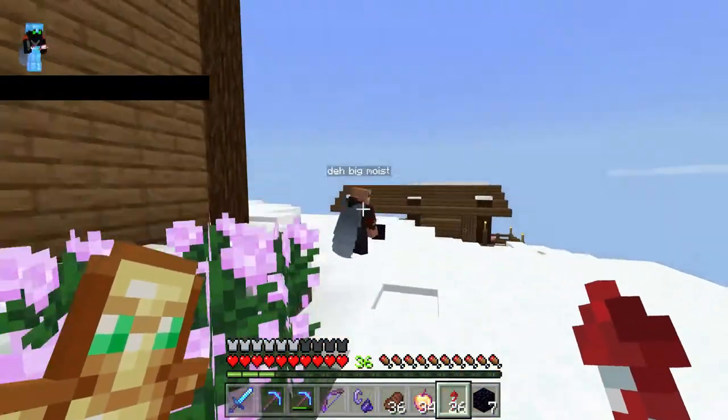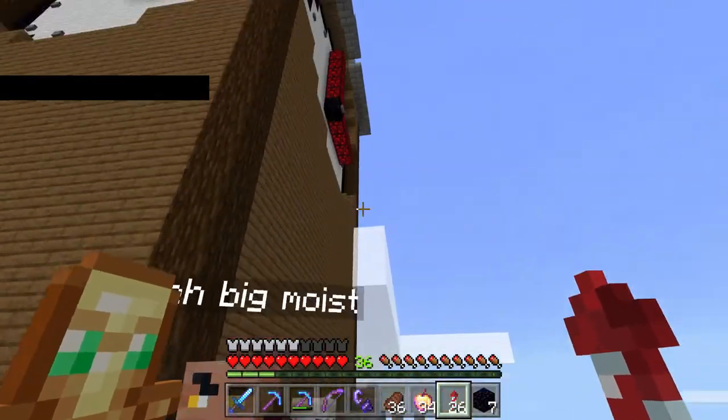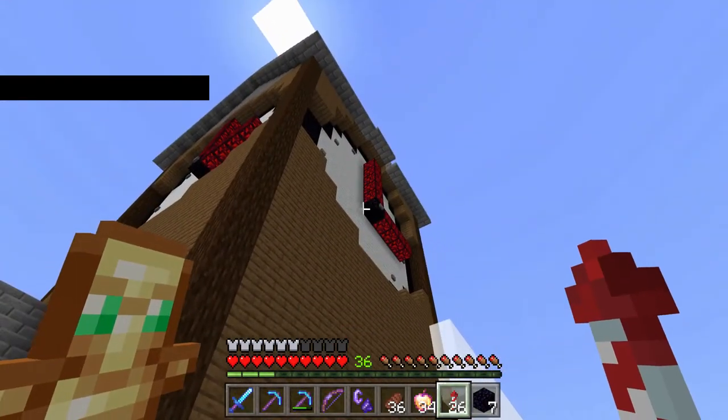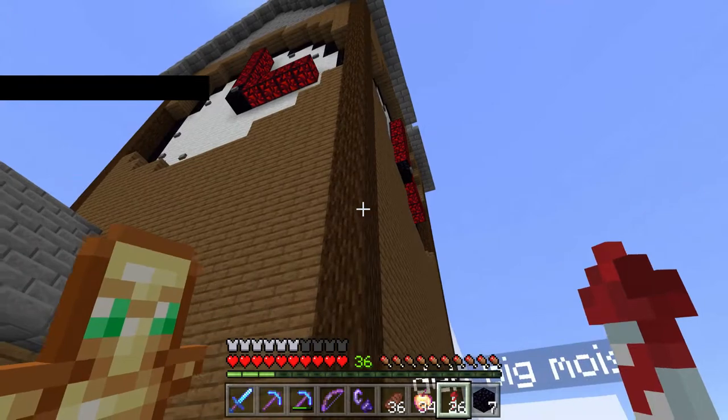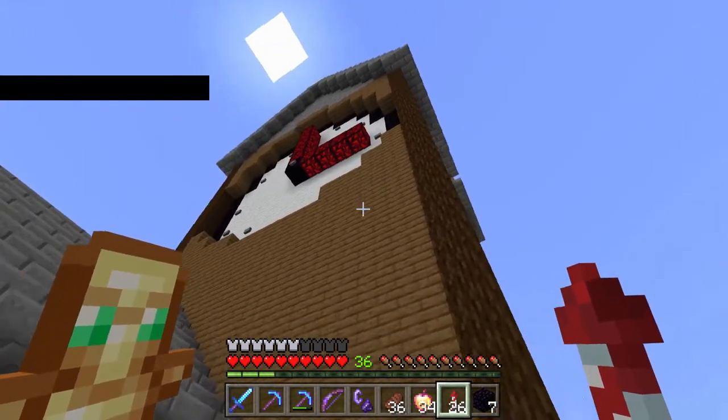I actually don't have a dragon head. It's quite interesting. You got the glowing obsidian up there. Dot top lock, whatever that is — not even available in the actual game, which is interesting.